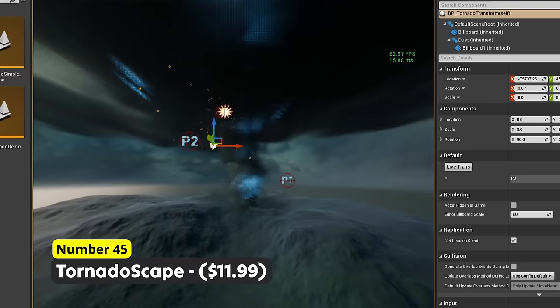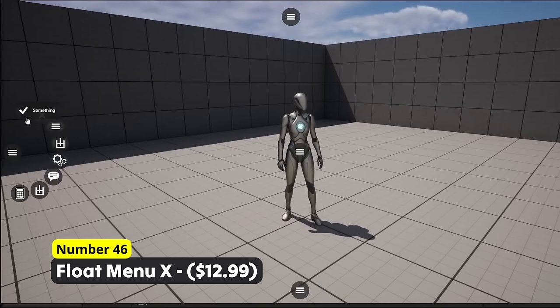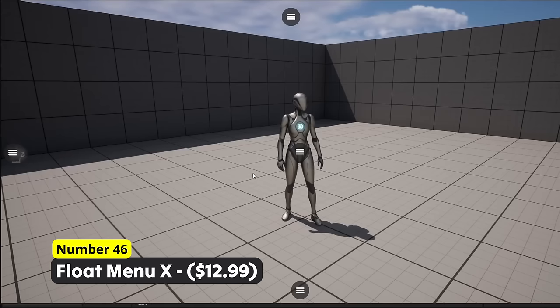Easily implement some intuitive control menu UI using Number 46: Float Menu X. With its satisfying hover animations as well as overall smoothness and minimalistic looks, this is one of my favorite UI systems out there for games with plenty of game-defining settings.